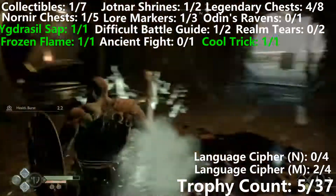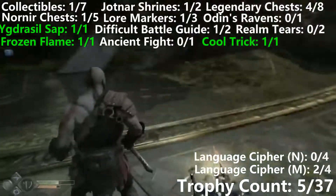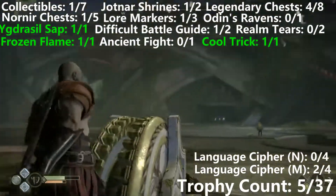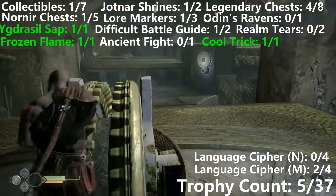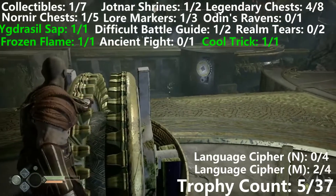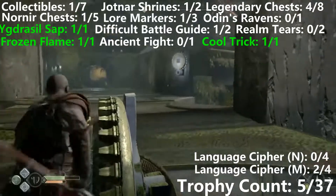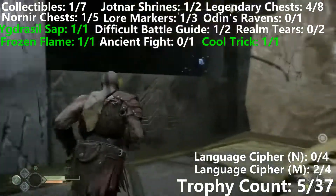Now moving on to the next part of the level — once again another room full of Dark Elves, and then there's going to be a Nornir Chest right next to it. We're going to come over to this big lever at the back. The first rune is right there, just on the edge of that other bridge. Now if we bring it all the way down to the bottom, we can throw the Frost Axe at this gear, turn around, and the second one will be up here.